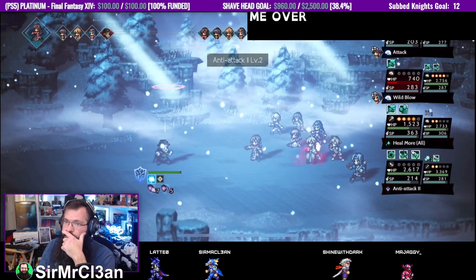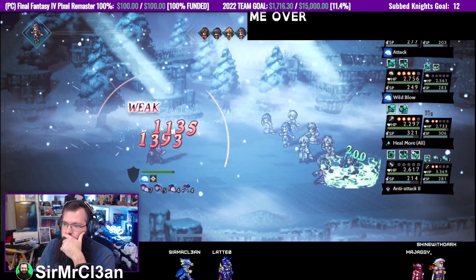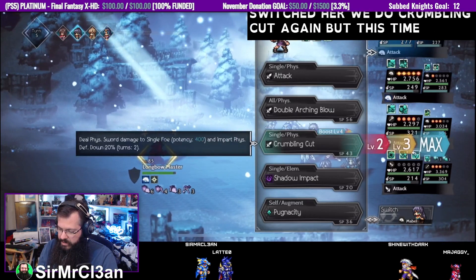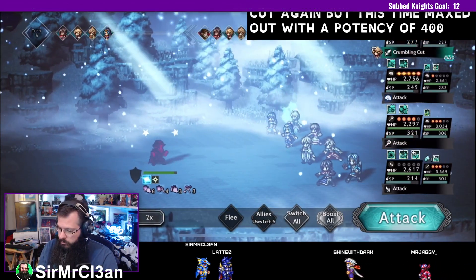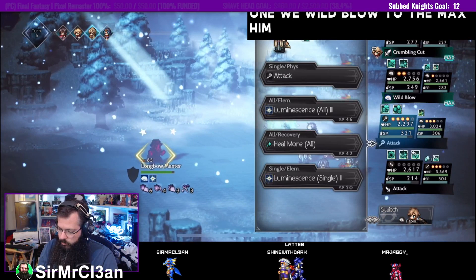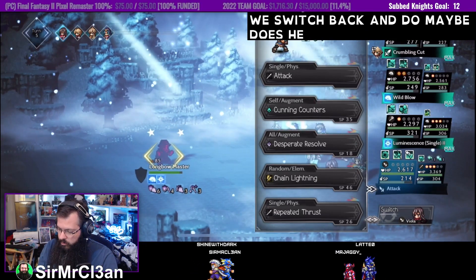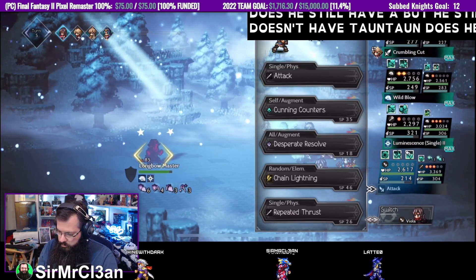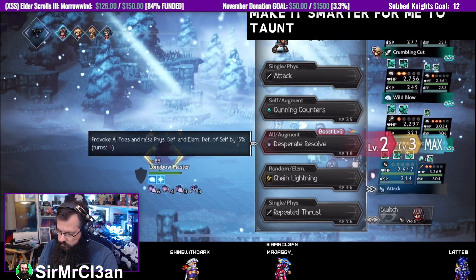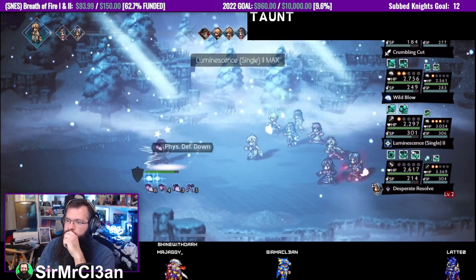I want them to get the heal. All right, now we go nuts — we switch to her, use Crumbling Cut again but this time maxed out with a potency of 400. This one we Wild Blow to the max. Him we just go crazy, then we switch back. Does he still not have taunt on? I think it's smarter for me to taunt. Yeah, thousands way better — that Crumbling Cut worked a lot better.